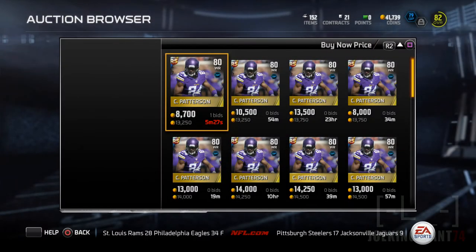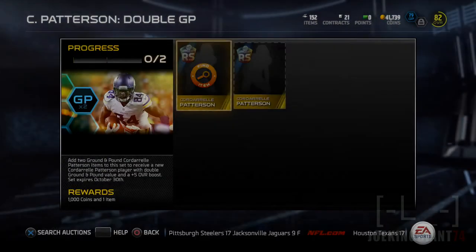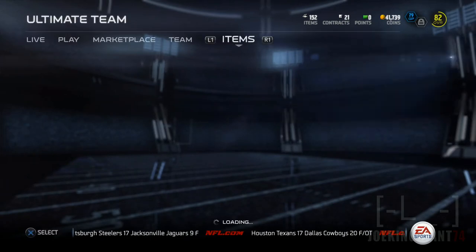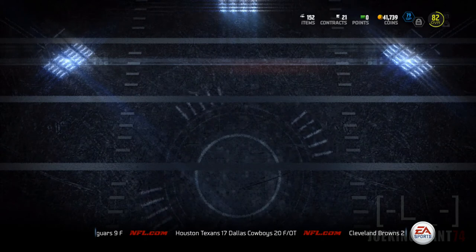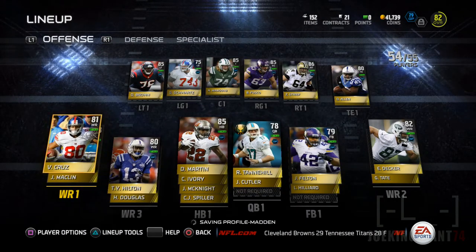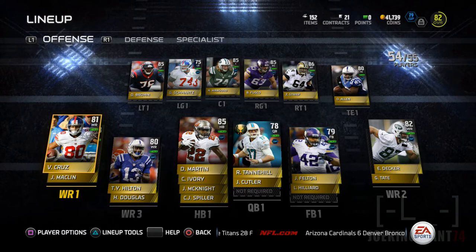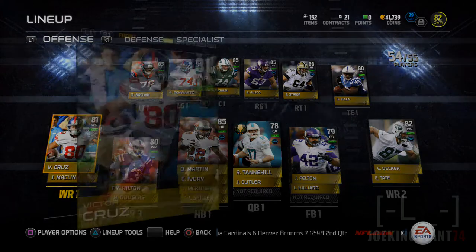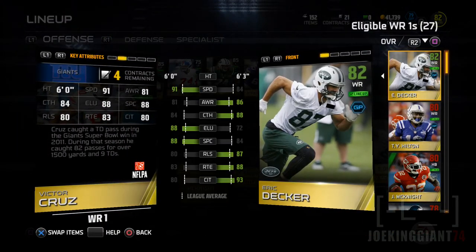I've been thinking about whether it's a good idea, but I think it is. Let me go to my lineup real quick - I'm going to get Patterson. I'll show you guys step by step what's going to happen. I'll be replacing Victor Cruz on my left side, because I need a guy who can run those post routes down the middle and get open. I need a guy with higher acceleration than Victor Cruz.